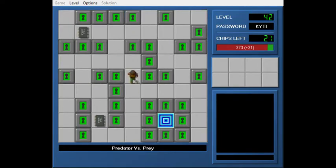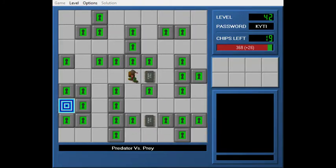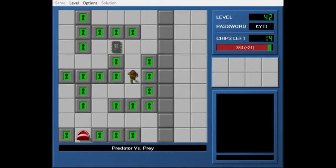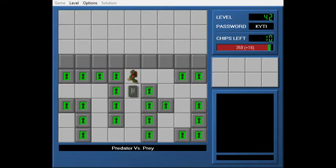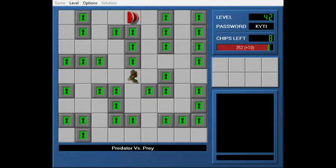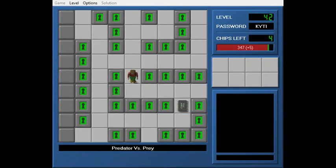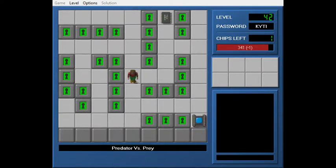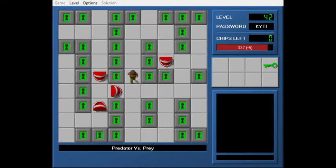Predator vs Prey is another level that I'm really happy with. In terms of simple gameplay, it's kind of the spiritual predecessor to Seeing Red in Ultimate Chip 5 and later CCLP4, in that you're just dodging teeth in a maze. But in my opinion, dodging teeth in a maze is among the most interesting gameplay you can get with dodging, because you have moments of just rushing fast and you have moments of being slow and methodical. They just intersperse as you're playing. It's just really fun.